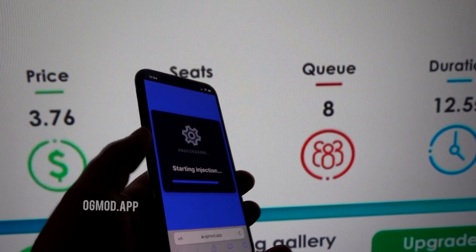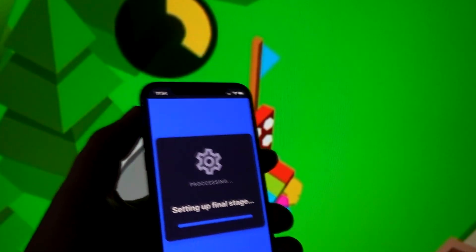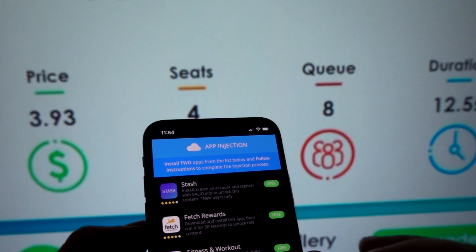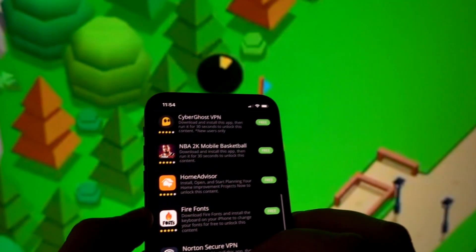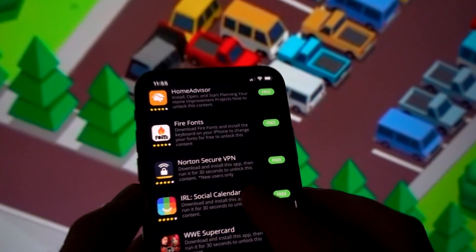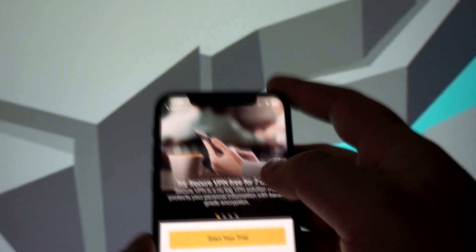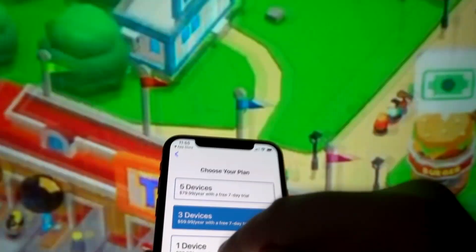Remember there is no need for jailbreaking or rooting — it's as simple and straightforward as shown here. Once the injection process finishes, you'll be asked to complete one last step: install two apps from the list and follow the instructions. I'll be completing the two easiest ones. My first offer is Norton Secure VPN — I have to install this app and run it for 30 seconds. These apps are downloaded from the official store so they're 100% safe to use. I'll run it for 40 to 50 seconds to be on the safe side.